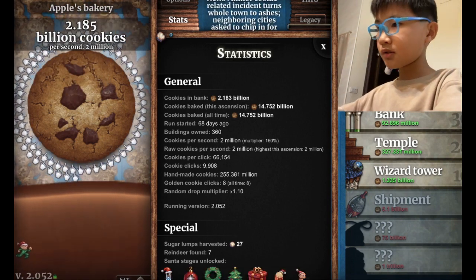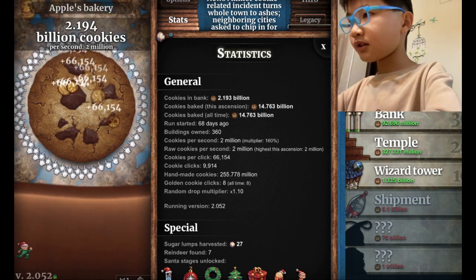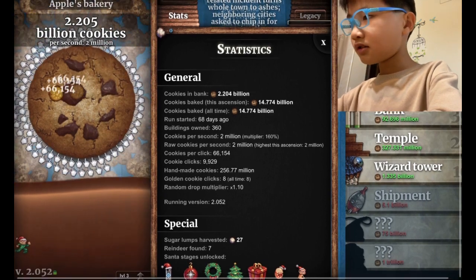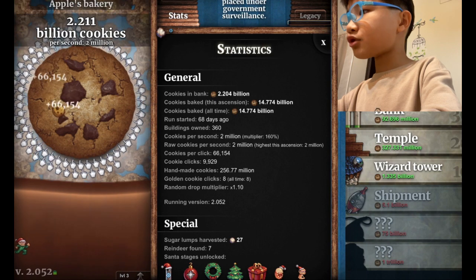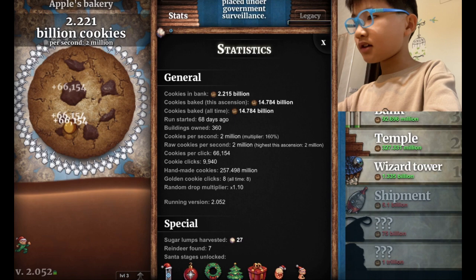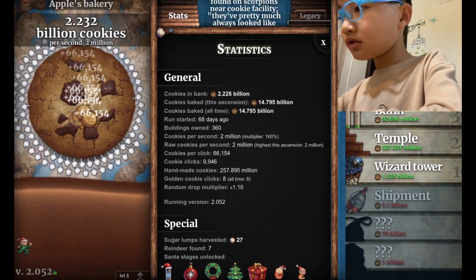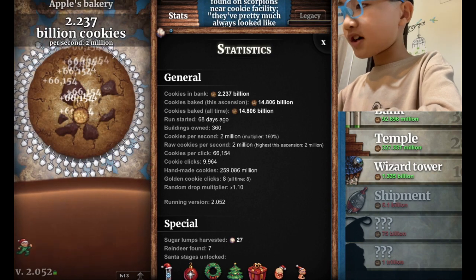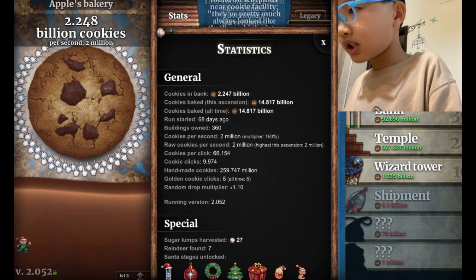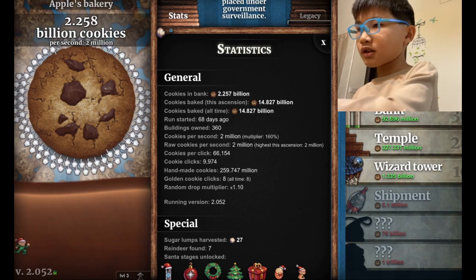I also didn't notice that we're already at 9,900. Okay, I'll slow down my clicks. It's funny — the cursors are funny around the cookie that I click. Almost there. I'll click a little bit faster. Let's wait for it to load in. I need 26 more clicks.